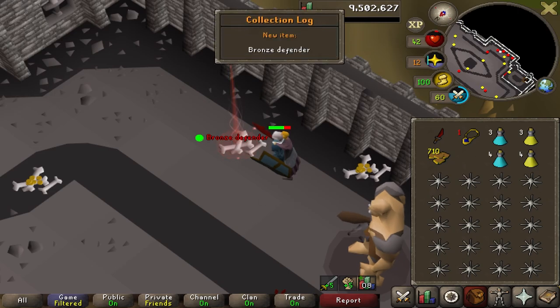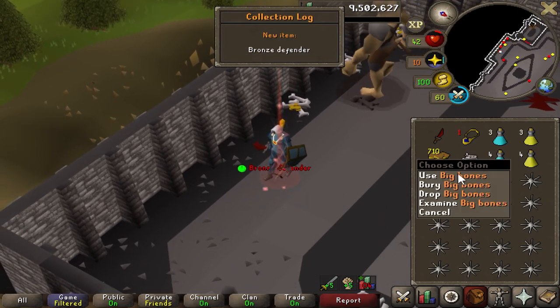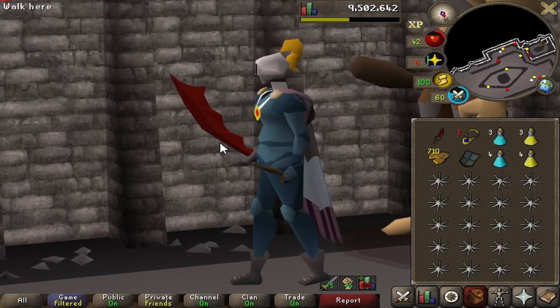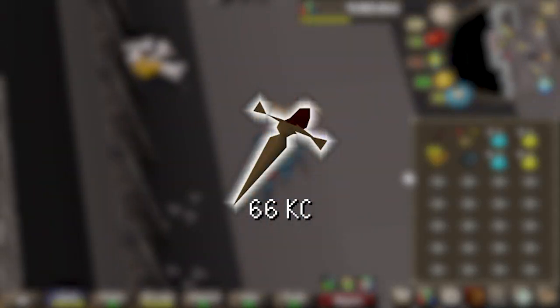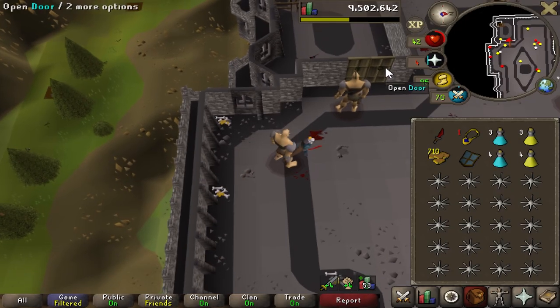Oh baby, there is the first one — first defender! 66 kills for the bronze defender. We're going to exit here. Just a little bit over drop rate.